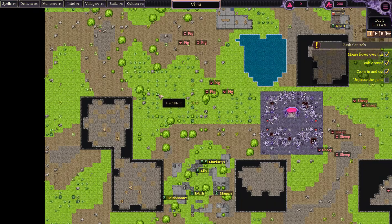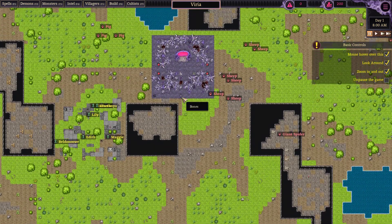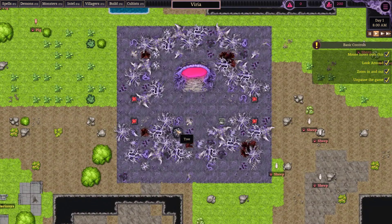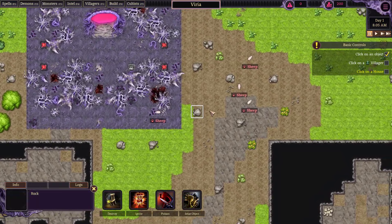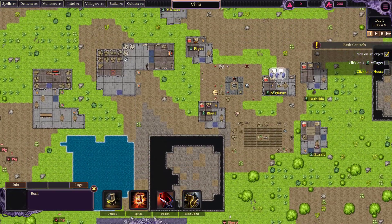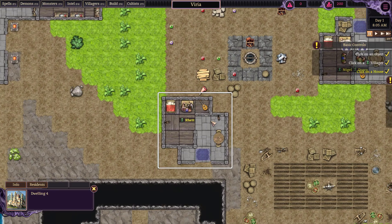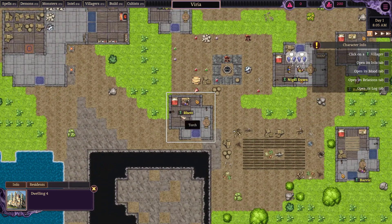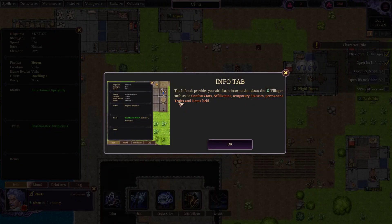We see what's going on here — there are indeed people and things around. We unpause the game. Click on an object like a rock, click on a villager like... Rhett, and click on a house. Click on a villager and open its info tab. The info tab provides you with basic information about the villager, such as combat stats, affiliations, temporary statuses, permanent traits, and items held.